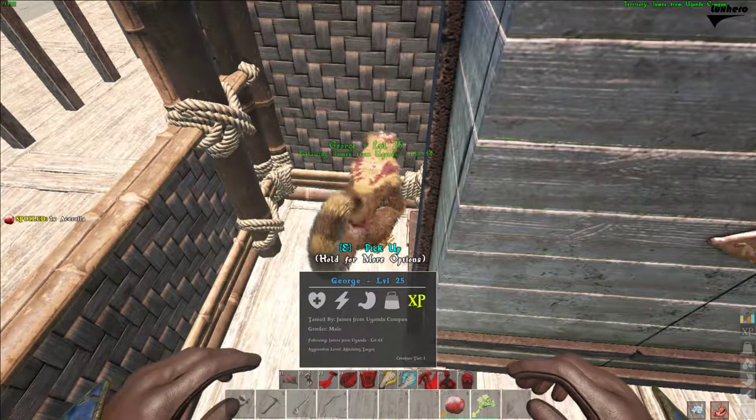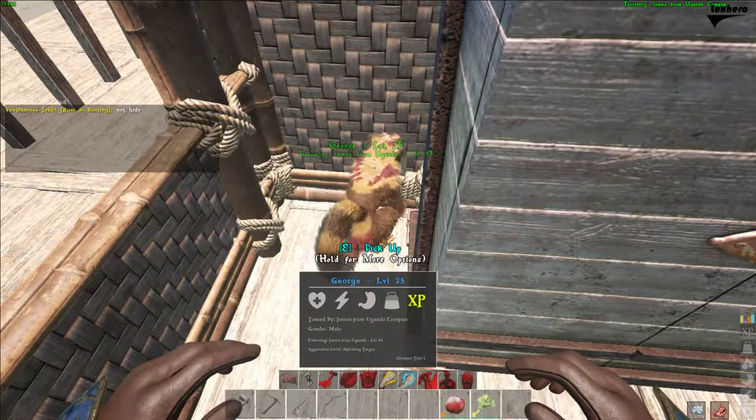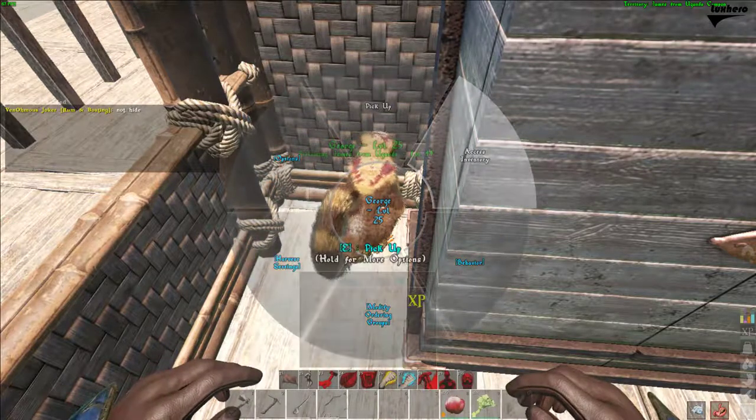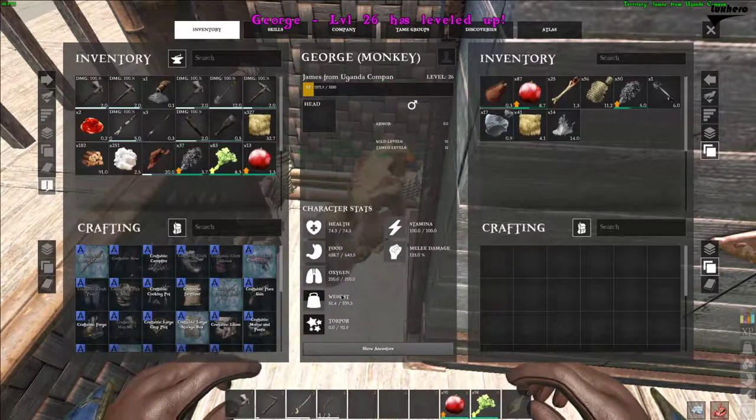After taming a creature, you will notice that the animal is leveling up, just as you are, for eating, fighting, or just doing nothing. To apply the level points, press and hold the use key and go to its inventory. Here you can apply the points to your liking, depending on what you use it for.